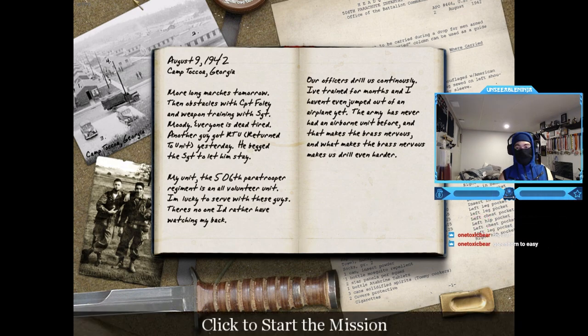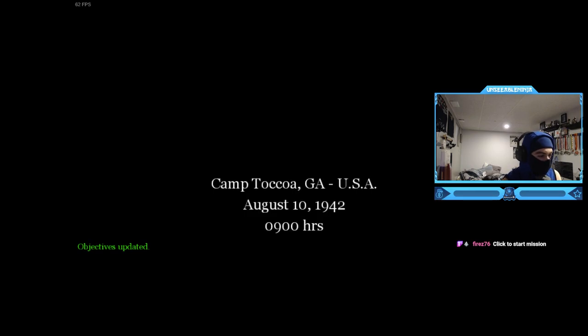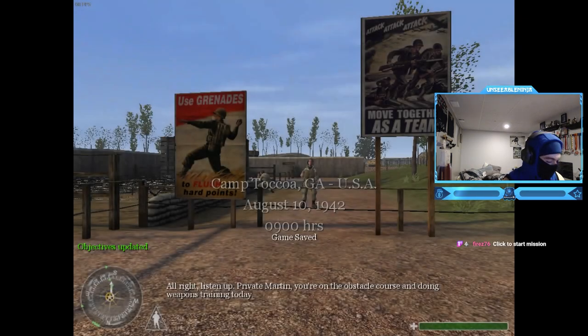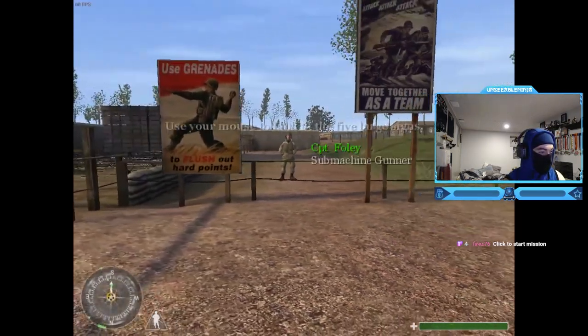Okay, is it on? Is that a cutscene? August 9, 1942, Camp Toccoa. Start mission. Alright, listen up Private Martin, you're on the wall. I don't know the controls on PC though.